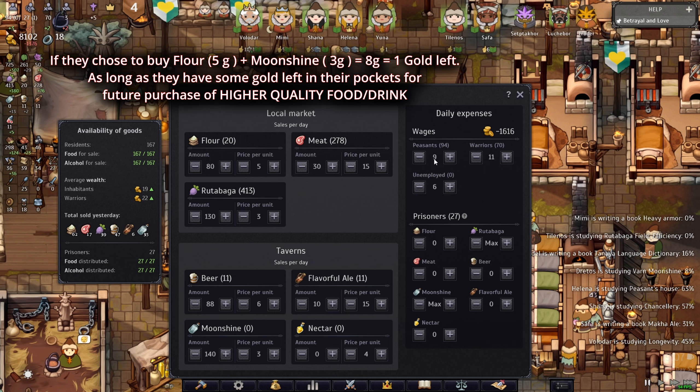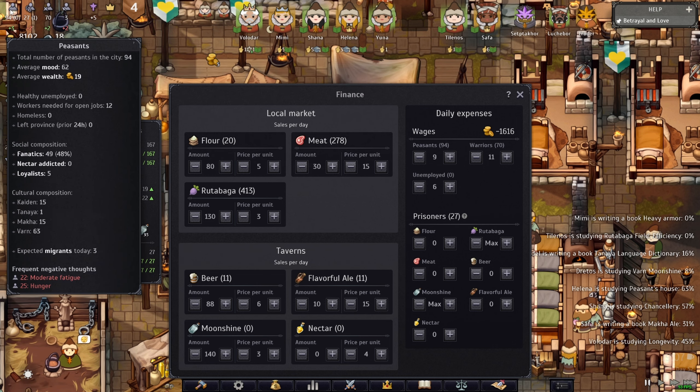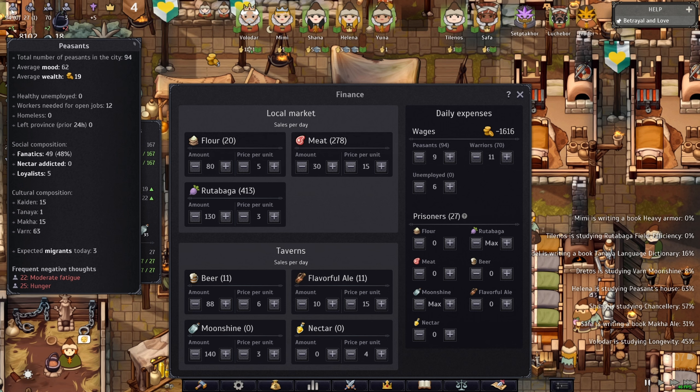They're going to have one gold left, so the reason I do this is I want them to accumulate gold every day so they can purchase something else — like flavor ale in the future at 15 gold. I want the peasant to be able to buy at least meat, flour, flavor ale, or beer once in a while. That's why I give them nine gold, so all the money they make is still going back into the sale.